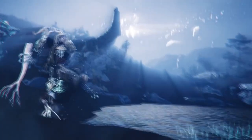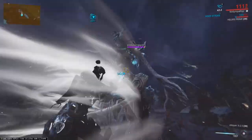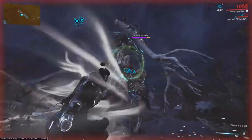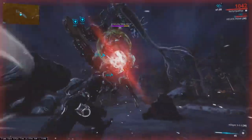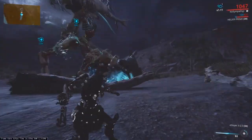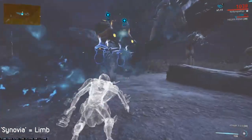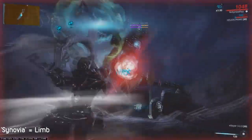Now let's cover the Eidolons. There are three types of them: the Teralyst, the Gantulyst, and the Hydrolyst. Each Eidolon is covered with a shield, alloy armor, and robotic health. The only way to damage and remove that shield is by using void damage from your operator's amp. As for the alloy armor, radiation is considered the best element to use when shooting their synovias with your weapons. A synovia is a weak point located on the Eidolons — when their shield is down, you can shoot these parts to break them.